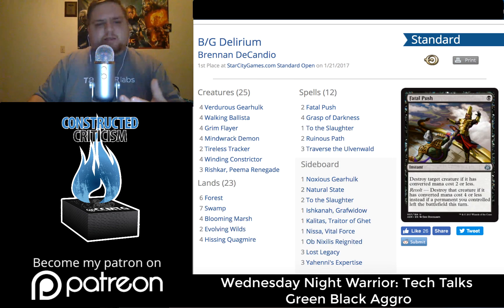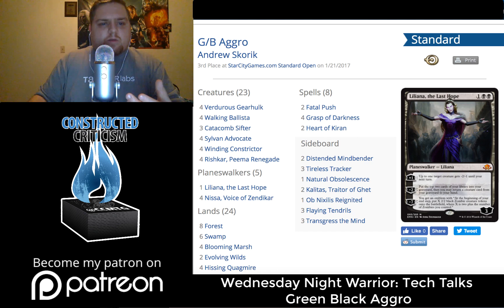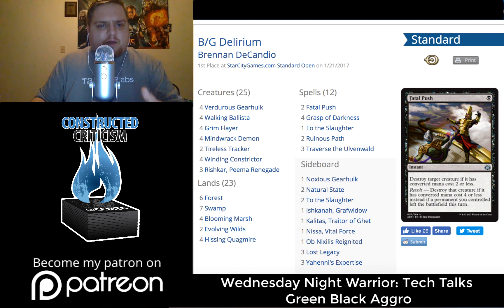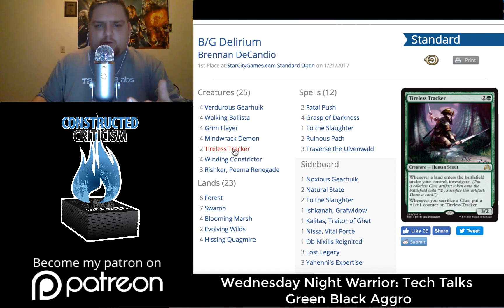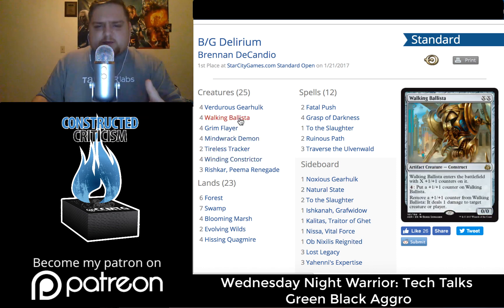One thing you'll notice missing from the first place deck list is it has nothing to really play around a Wrath effect. If somebody decided to play a Planar Cleansing or any effect like that, this deck would be in big trouble — and the other decks don't suffer from that as much. What the first place deck does is go bigger: it's bigger, it's got flying, it has a lot going on. The first two decks also chose to play Tireless Tracker, which lets you recoup card advantage in that situation. Walking Ballista is also kind of some wrath protection, letting you get value out of your creatures before they go.